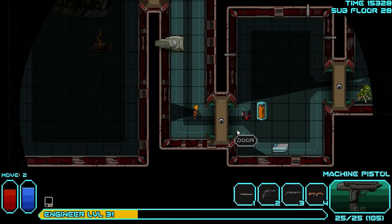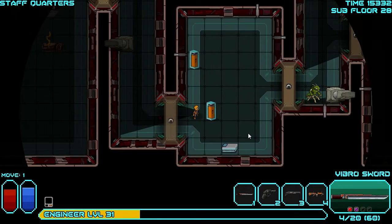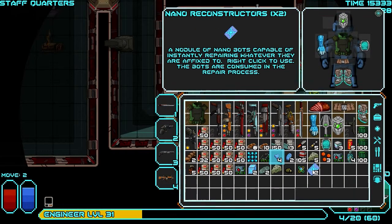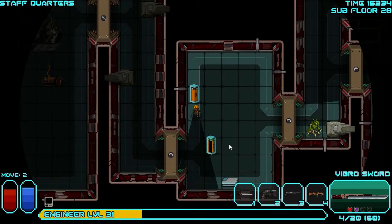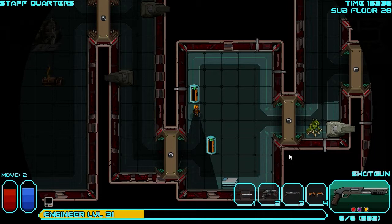Little robot... Oh nice, two of them! Those are nano reconstructors — the super nice repairing item. Another hole. That guy's just chilling. Loot all the stuff. Image inducer — a holographic device that projects a disguise image over the wearer for a short time. The process requires invasive linking to the wearer, so if the belt is removed it is destroyed. You can use it once or until it runs out. That sounds too good to use!